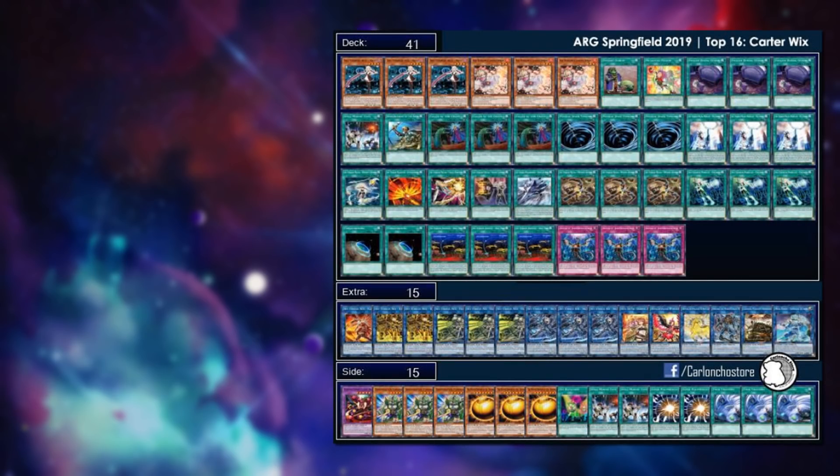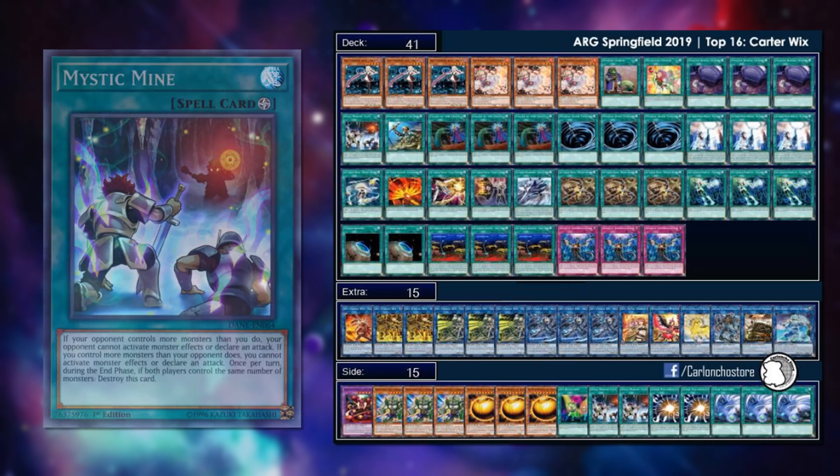Sky Striker is still doing well even though Kagari was hit to one. This particular tournament's winning decklist is Sky Strikers, and while it's not exactly innovative tech, it's something we've seen from the OCG metagame — Sky Strikers teching in one or multiple copies of Mystic Mine, sometimes alongside Metaverse in the main deck. This particular list took the whole event with Mystic Mine in the main deck — pretty degenerate stuff.